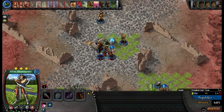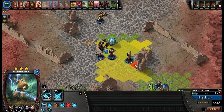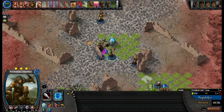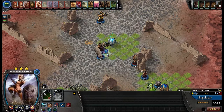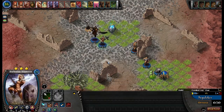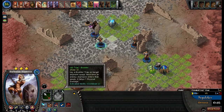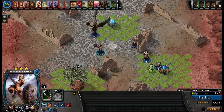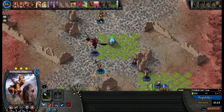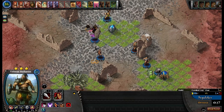I'll do combo attack, Devastate. I'll die. I'll get Battle Leader. I'll move back into the Font, just get it with him. Move over here. Like I said, the game's pretty much over.